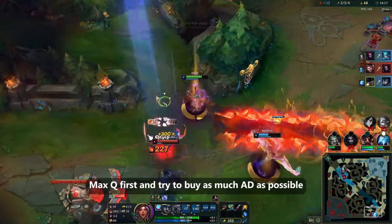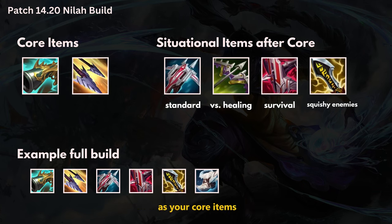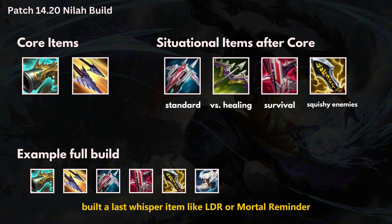Max Q first and try to buy as much AD as possible from the cheapest items, which will be Collector into Yun Tao as your core items. Then for your third item, build a last whisper item like LDR or Immortal Reminder depending on which one you need more, or Shieldbowl and IE.